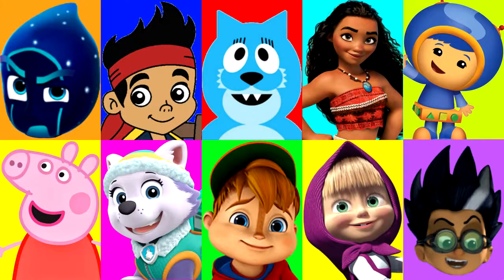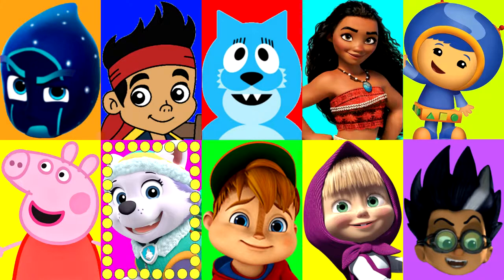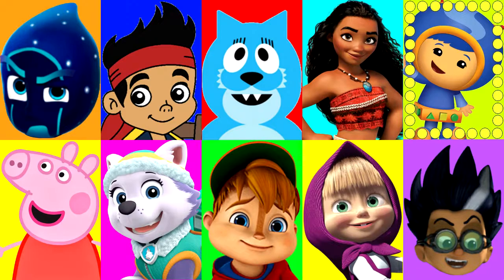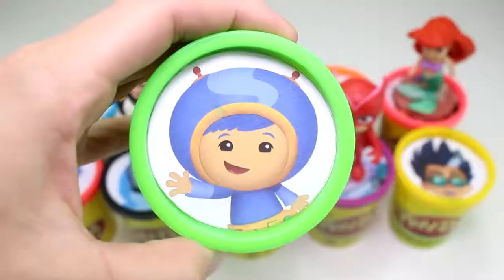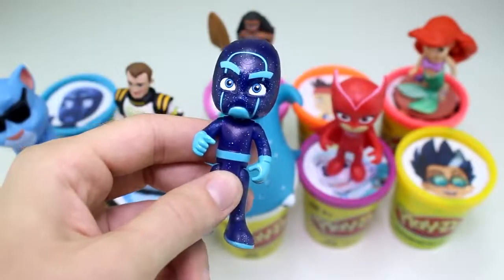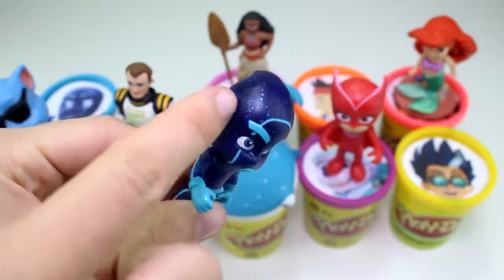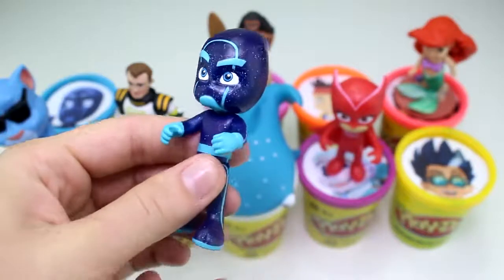We have two more Play-Doh cups left and one evil villain left. Let's see who it will land on next — hopefully not Night Ninja. And stop — it landed on Geo from Team Umizoomi. And he has the green Play-Doh cup. He brought us a toy of Night Ninja — look at his cool suit. He has a bunch of glitter on it. He looks kind of angry — he's ready for business.